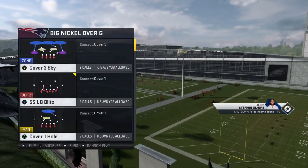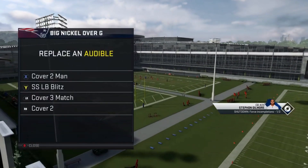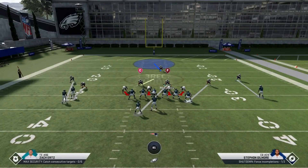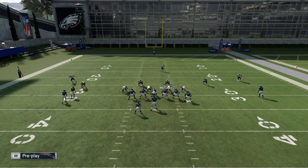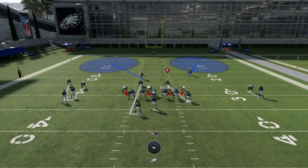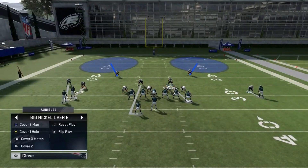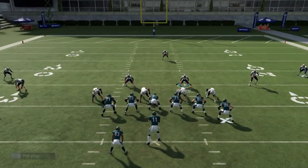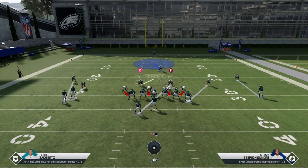I'll set up my adjustments and make my audibles. One's going to be a cover two man, the other one's going to be a cover one hole. I started off with cover one hole, but you're going to make the determination of what you want based on down and distance. If I'm looking at third and 15 or something like that, I'm going to want to come out in the cover two man most likely. If it's third and five or third and 10, a shorter distance, I'm going to come out in the cover one.